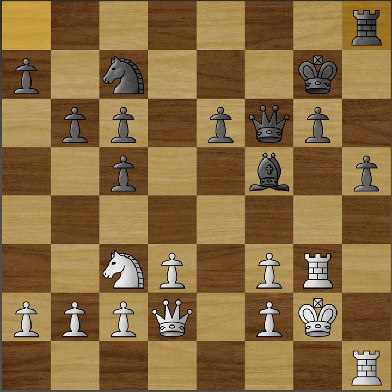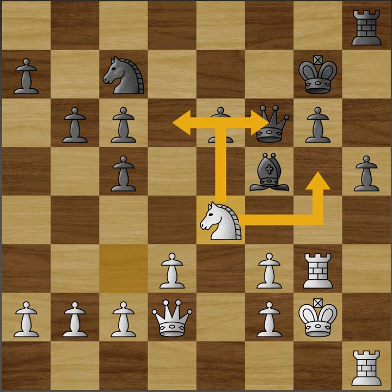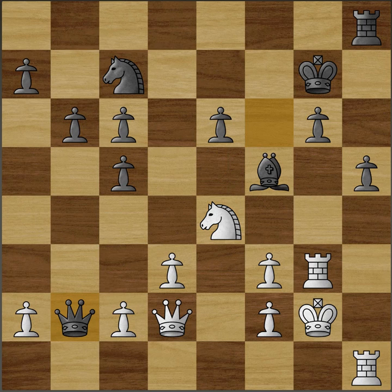Rook h1, rook h8, knight e4 — looking at the dark squares. As I said before, they're quite weak. Queen takes b2, winning a pawn, but the queen is kind of out on a limb here. Black's king is looking quite vulnerable and black will have to spend some time bringing the queen back.